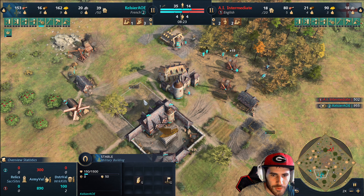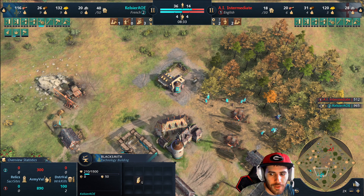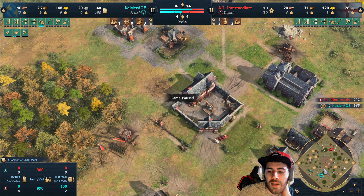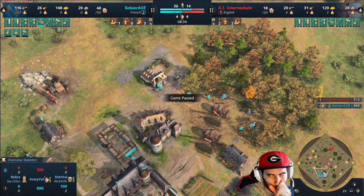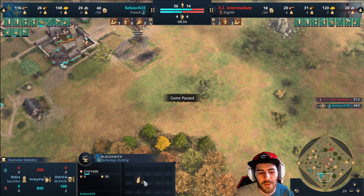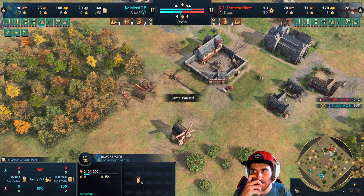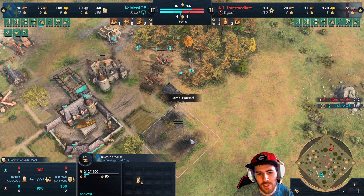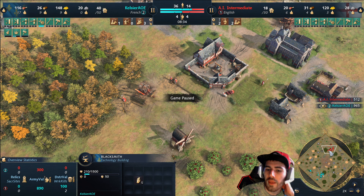You want to prioritize the range defense upgrade. Here's my second stable and blacksmith, and we'd get another archery range in a minute. Against English I would go into some light pressure with archers to defend my knights against spears, then go into Castle Age. Against English you don't want to try to end the game in Feudal Age too often, although with French it is possible - if you kill their whole army you can flood their base with knights, especially with the range defense upgrade.